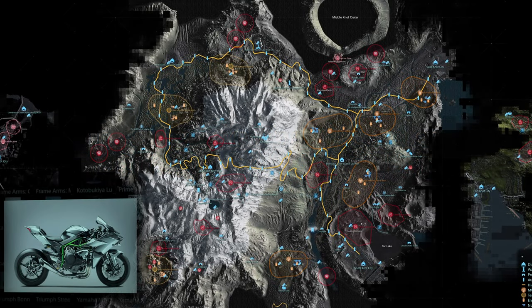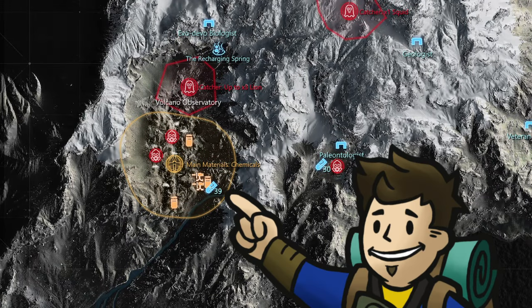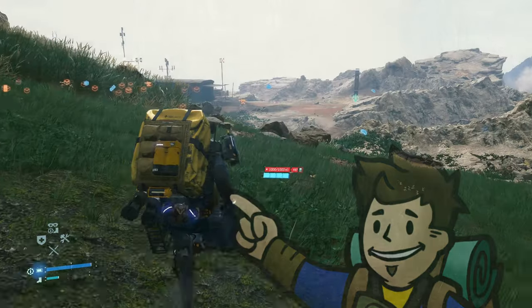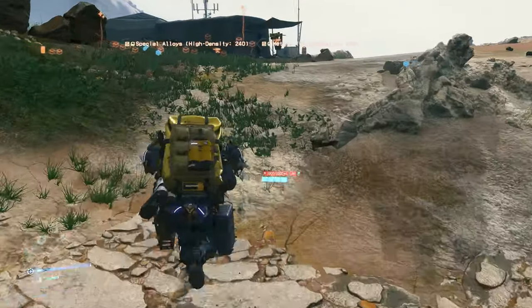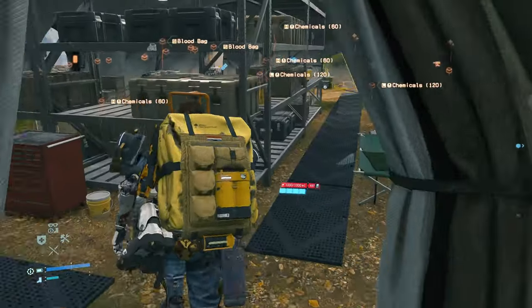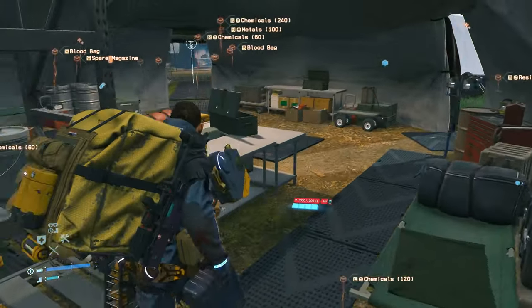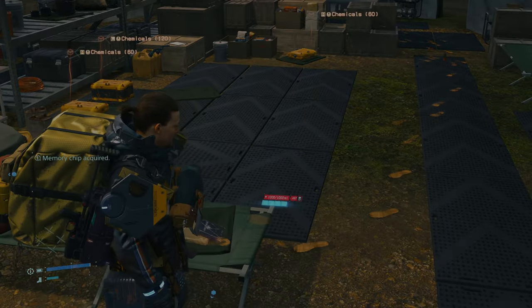For something a little less tedious, number 52 is for data on the Kawasaki Ninja H2R, located at the terrorist camp west of the paleontologist. You should know how it goes at this point — the main largest tent is the one that contains the memory chip. Get by those enemies by any means necessary, and this memory chip is on top of a green cot next to some books.